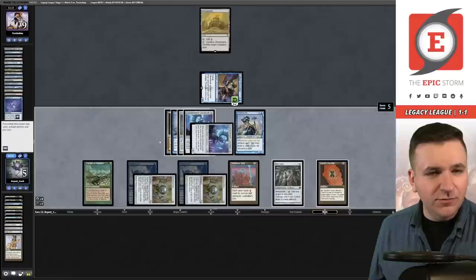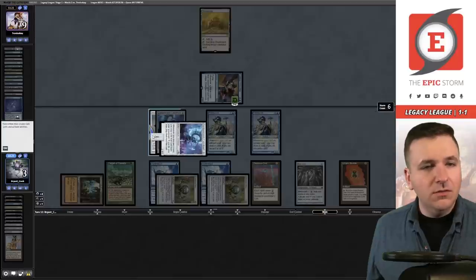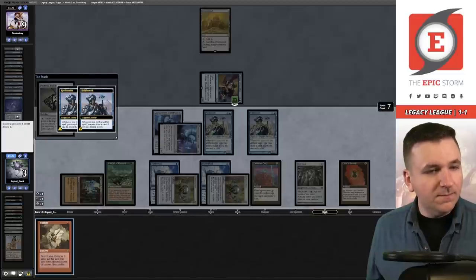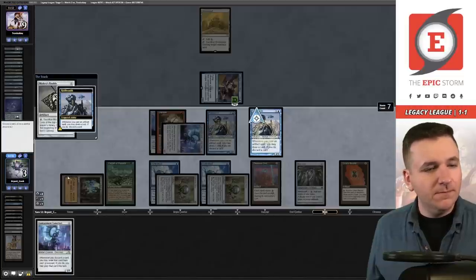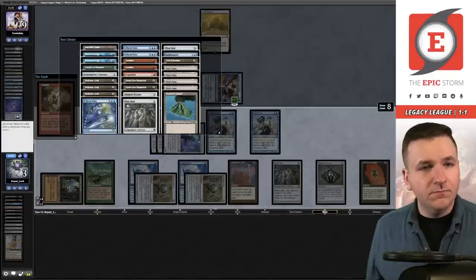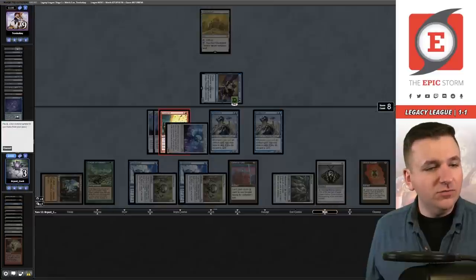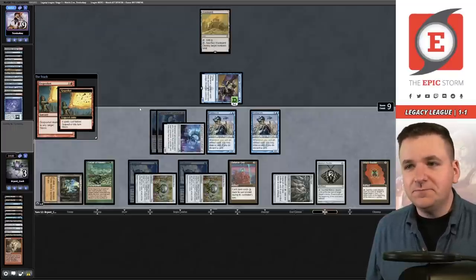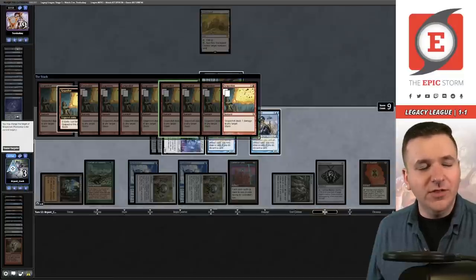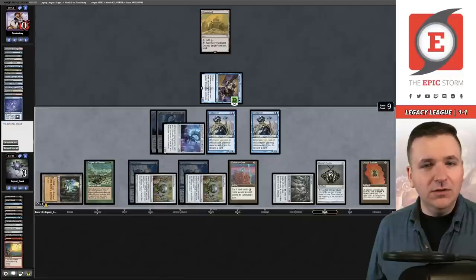Add some blue — maybe I should have done this sooner. Play the extra Riddlesmith — go to three, play the other Riddlesmith. Bauble — yes. There's the Gamble. I think we can actually just get Grapeshot and win from here. Cast Gamble, grab Grapeshot. Select yes — they're at nine. Storm nine — cast Grapeshot! My chip damage from the Containment Construct mattered. They were on the 'I hope they target my Ledger Shredder' plan. You think I'm casting Grapeshot at your Ledger Shredder? Get out of here! We're two-and-one — we just beat the best deck in Legacy with this deck.